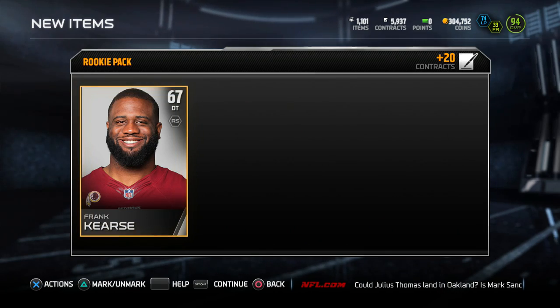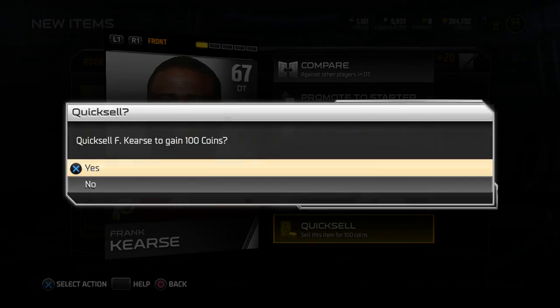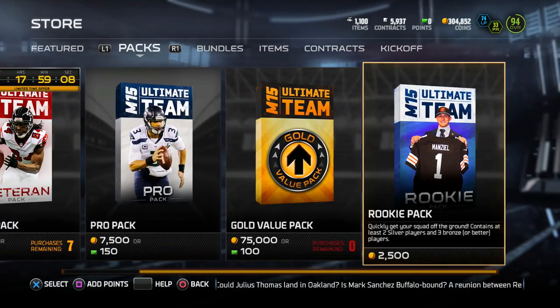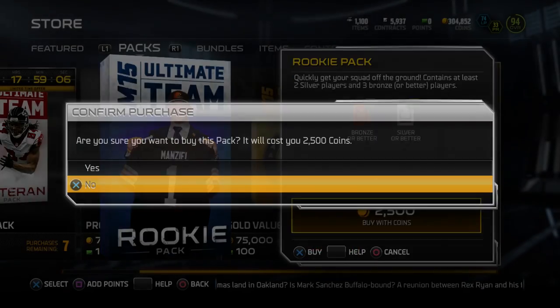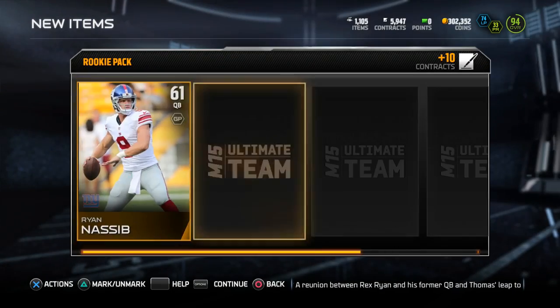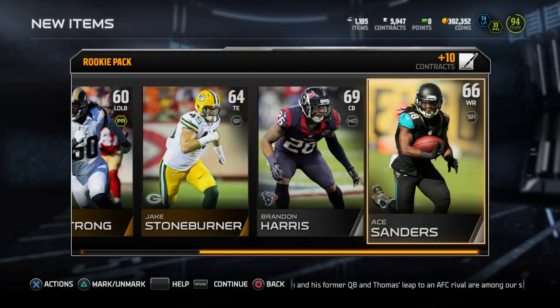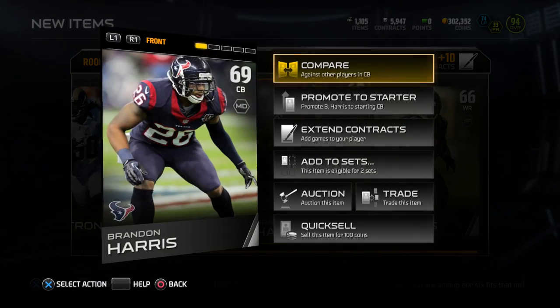The good thing about getting duplicates is that you can sell these silvers and bronzes for more than like seven, eight, possibly 20k coins if you get a rare one. So it's a win-win situation. Unfortunately I'm not getting any ones that go into a set right now — that's just my luck when I want to upload a video.